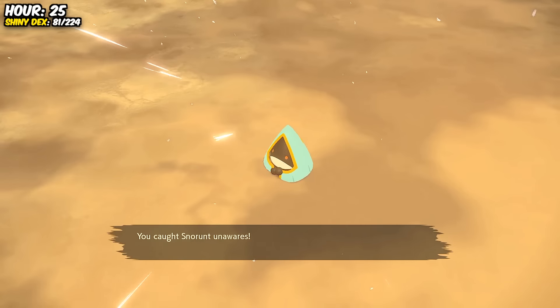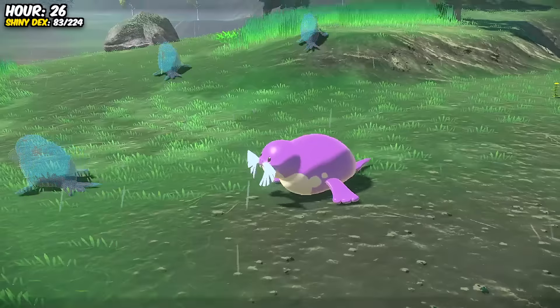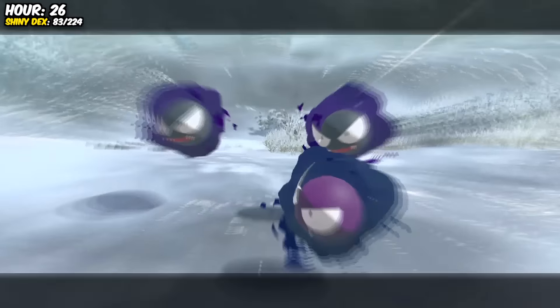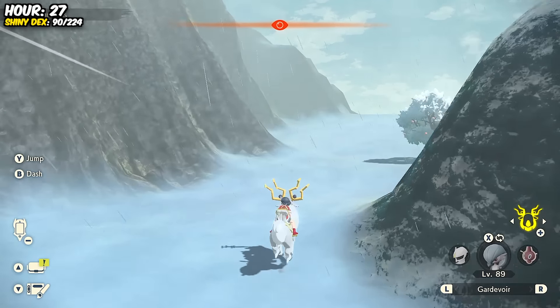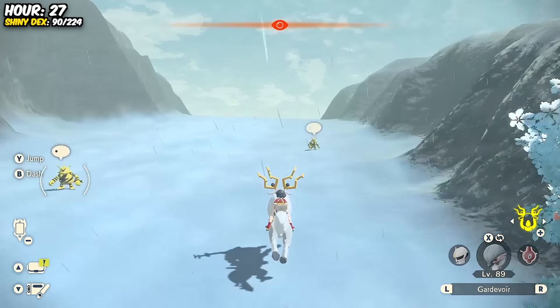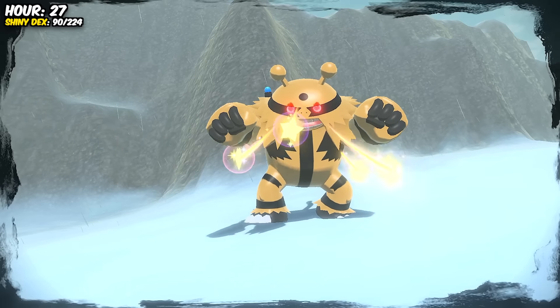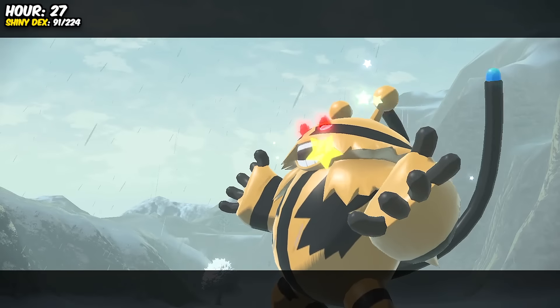Snorunt was our next find, and we lucked out in managing to get its female-exclusive evolution pretty quickly. Then after another Seel, we had a pretty good hour ahead of us — finding a Blue Ghastly, a Mime Jr., and a Pikachu, which obviously gave us a bunch of new evolutions. And would you look at the time — we were due for another Shiny Alpha. A Shiny Alpha Electivire appeared — I was not expecting that at all, but I'll take it!